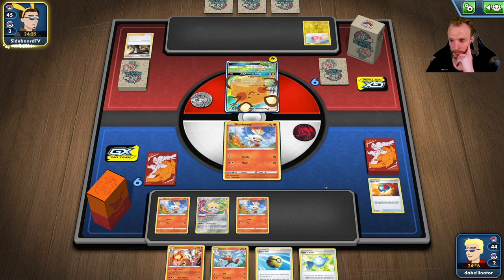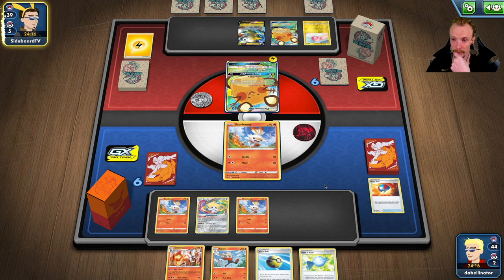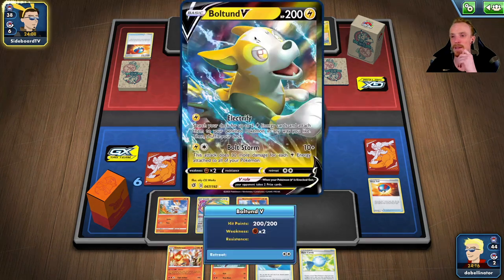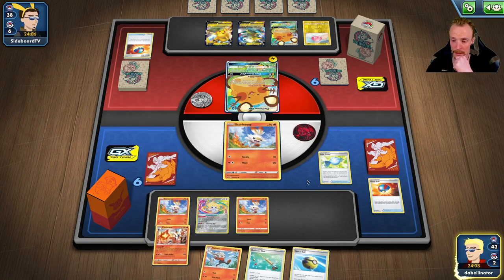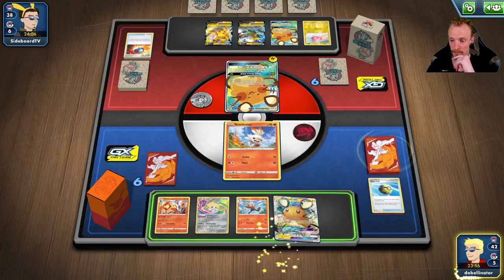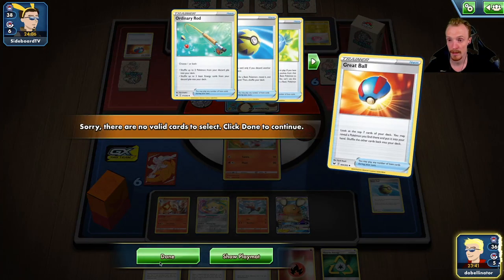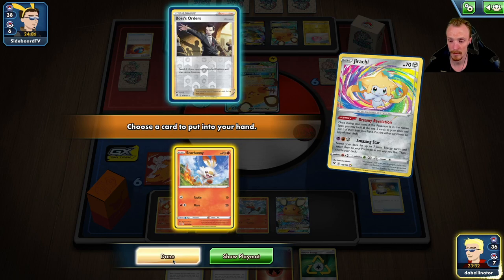Is this a Pikachu VMAX type deck? I'm going to put a Scorbunny in the active and a couple of Dedennes on the field. Bolt-on down, Pikachu down - Road to Victory. Problem is we can't one-shot these Boltons. We'll Candy up, hold this as a Raboot. We've got to hope Dedenne is in here to change out. I doubt I'm attacking this turn. We want to run the Switch play - we Great Ball, Dreamy Revelation, and grab Scorbunny. We'll pack a Recycle energy.